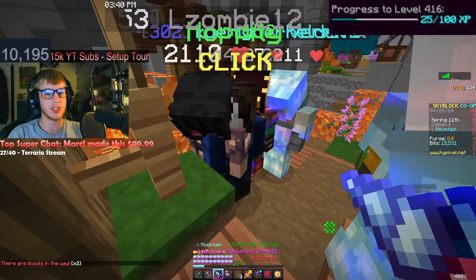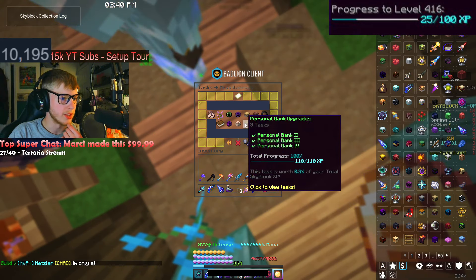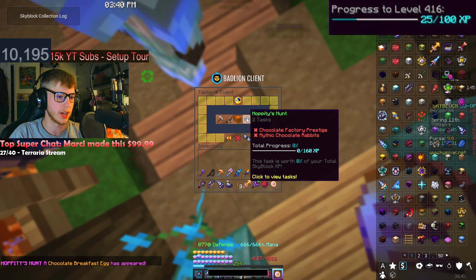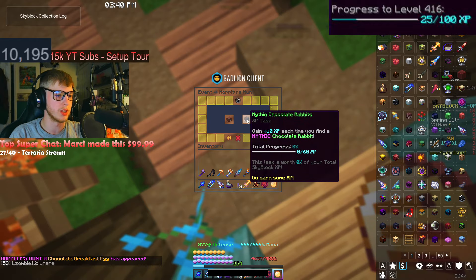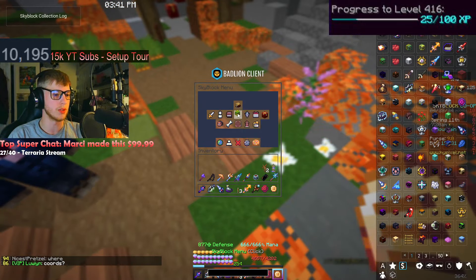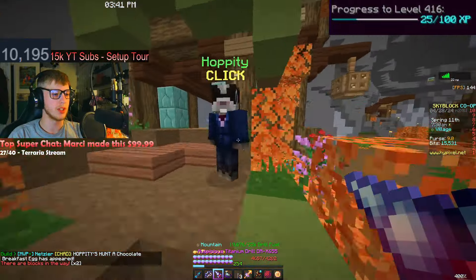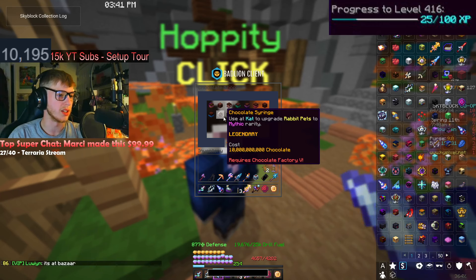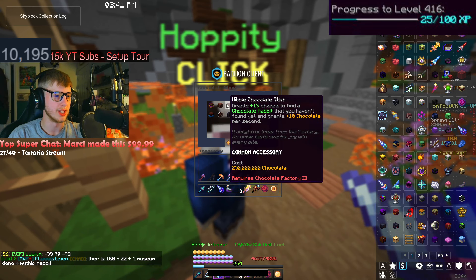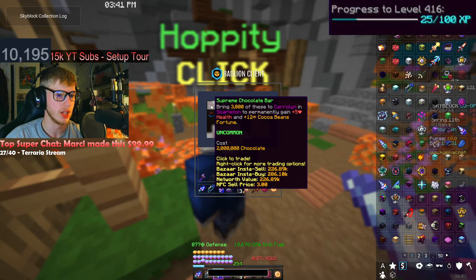There's Skyblock XP from prestiging — most prestiges will probably give XP. Looking at ways to level up under miscellaneous, Dark Cocoa is in there now. Hoppity's Hunt event tasks show 160 XP available from mythic chocolate rabbits and chocolate factory prestiges — four total prestiges — plus six mythic chocolate rabbits to find. That's 160 XP plus the XP from Dark Cocoa consumables, maybe 10 XP total, so around 170 XP from the event. In the shop, there's Zorro's Cape, and 10 billion chocolate to get rabbit pets to mythic. Truffles cost quite a bit, and there's a legendary accessory that requires billions of chocolate — we're gonna have to work on that. Plus the supreme chocolate bar, which doesn't give Skyblock XP directly but gives extra fortune, which will earn us XP in the long run.